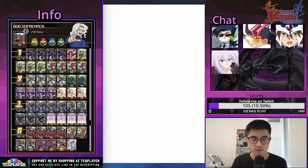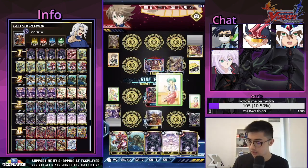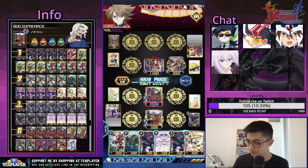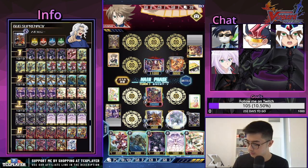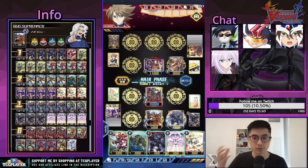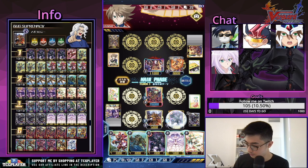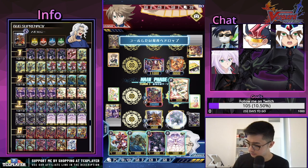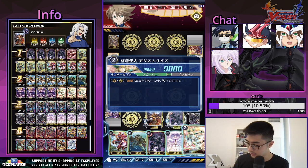We can choose to not use the skill and still just use this to ignore intercept. This works because our vanguard's a Dark Face — the stride's a Dark Face, the grade 3 underneath is not a Dark Face but it still counts as grade 3 or greater Dark Face, so this is one way to use cards like this. I'll use the skill — dark device is not active though.